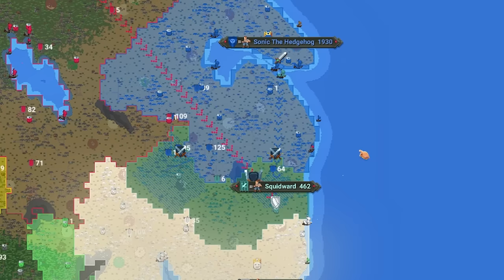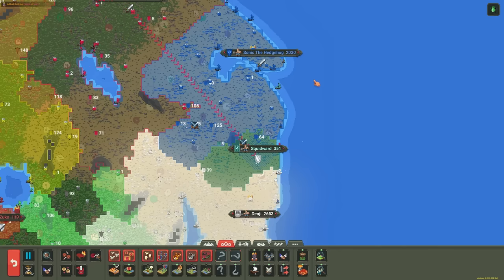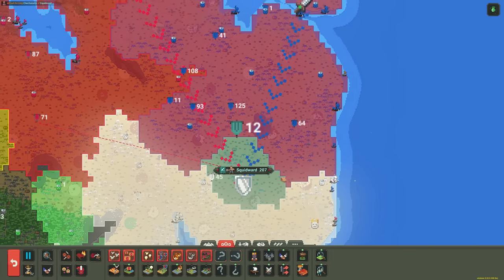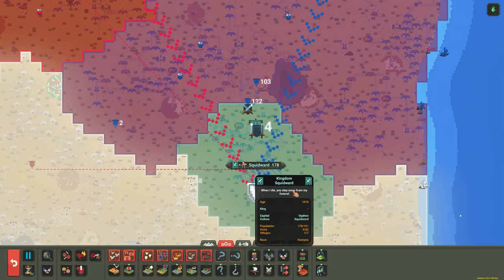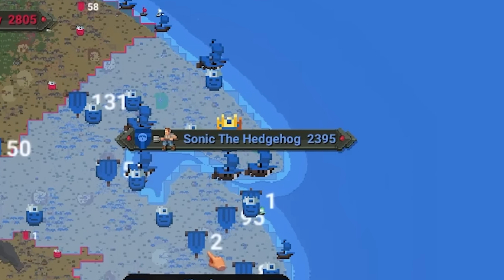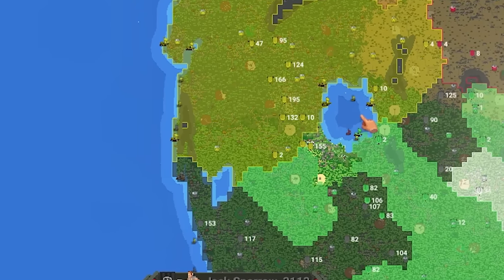Up north it's actually going really well for Sonic. I was worried Monkey would take all of Squidward's colonies, but Sonic is actually claiming a lot of land. Squidward is down to their last colony. We'll see if Monkey or Sonic get to it first — and it seems to be Sonic. Squidward is the second one out. Sonic is up to 2400 now. Zuko also got eliminated.